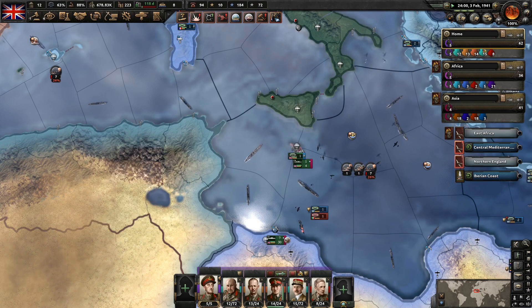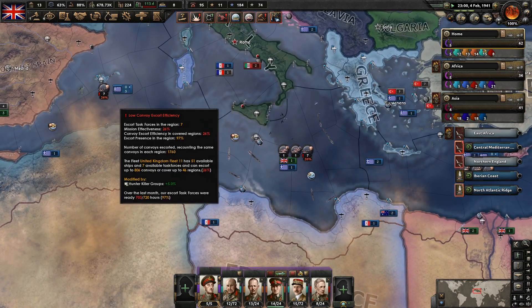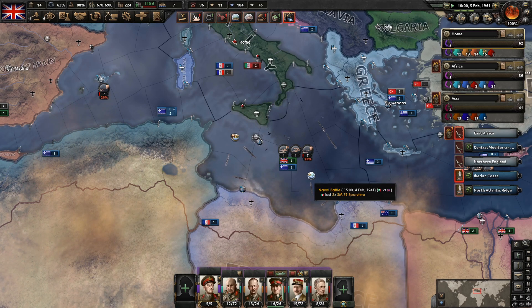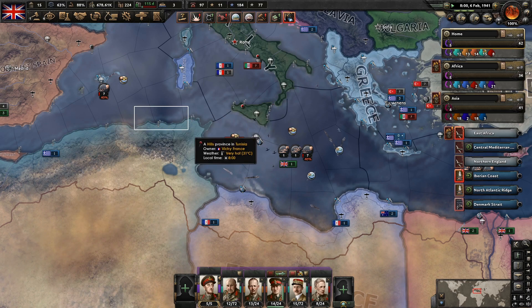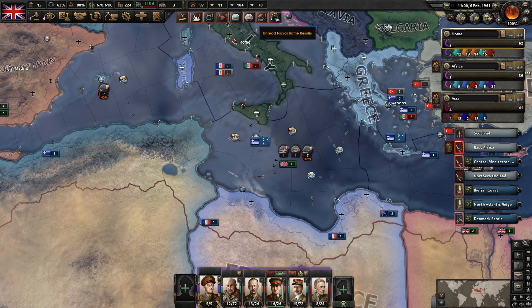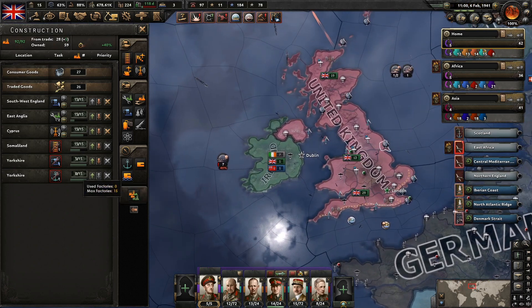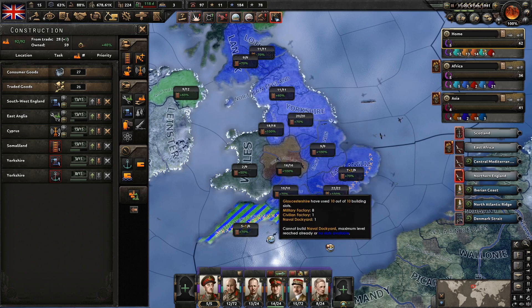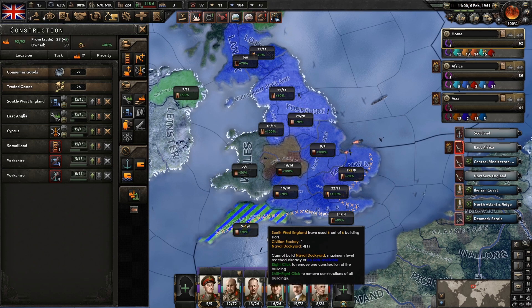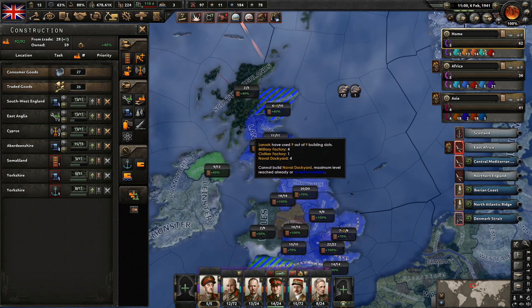Back to the naval battles here. We're down to 26% escort efficiency in some of these places. Some naval bombers would be really good here. Let's pause for a second — it looked like we were running out of things to build, but things keep breaking. Let's queue something up. We do need these naval dockyards. It would be nice to get some more infrastructure going. Let's build down here in Aberdeenshire.